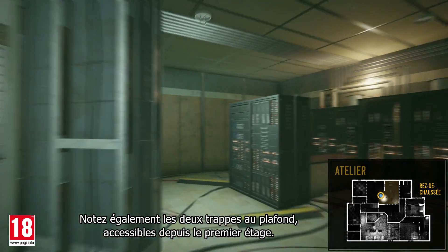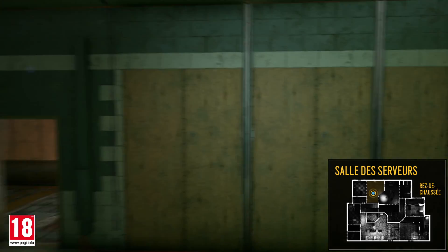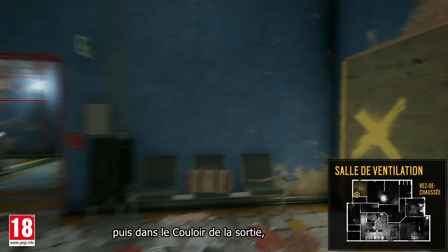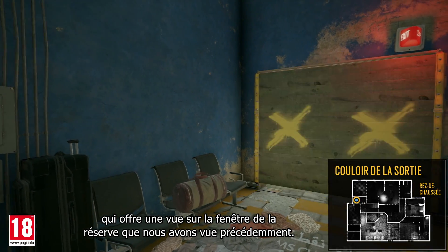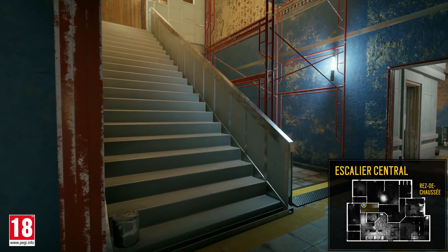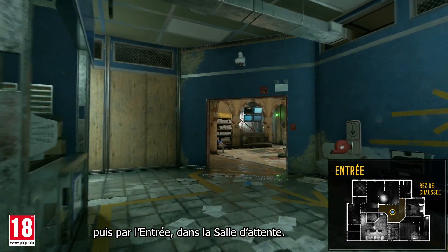Note also the two hatches on the ceiling that are accessible from the second floor. Moving west, we breach into the ventilation room, and then into the exit hallway, which offers a view to the supply room window we saw earlier. This brings us back to the central stairs, then back through the main lobby into the waiting room.